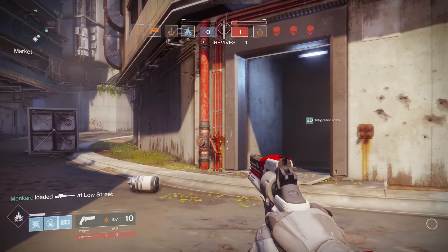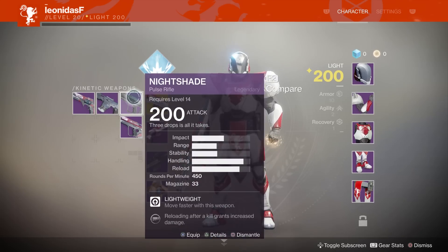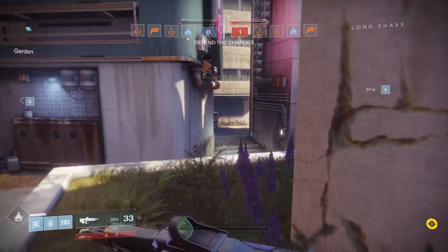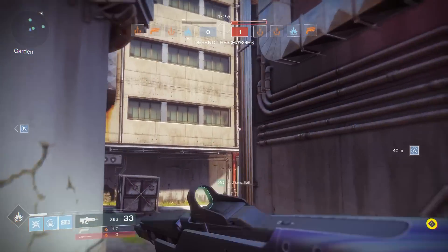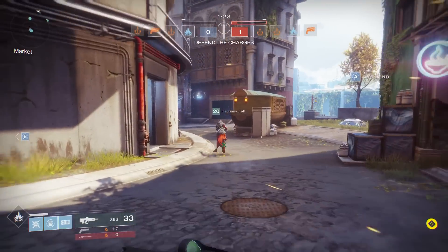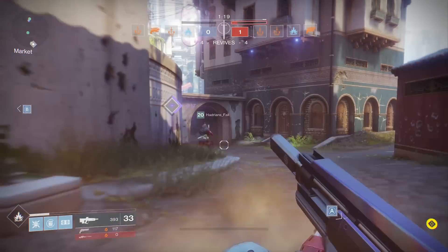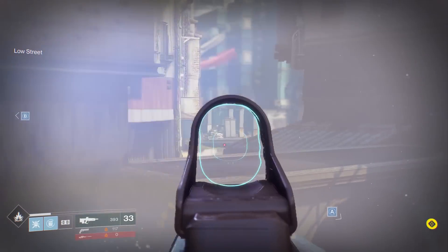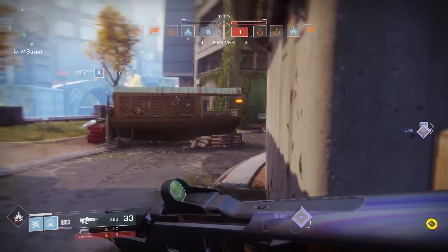Another perk of the Rally Barricade is when you go back behind cover, it automatically reloads the weapon you're using, which is pretty cool. Another change to the subclass is that the actual Fist of Havoc super is now Fist of Havocs — plural. Once you activate your super, you'll do a regular Fist of Havoc and then it'll turn into a roaming super. You can run around, do electrically charged shoulder charges that one-hit players, and also do a bunch of mini Fist of Havocs. So Fist of Havoc is now a roaming super, which is pretty wild — I think it's an awesome change and it seems fairly well-balanced.